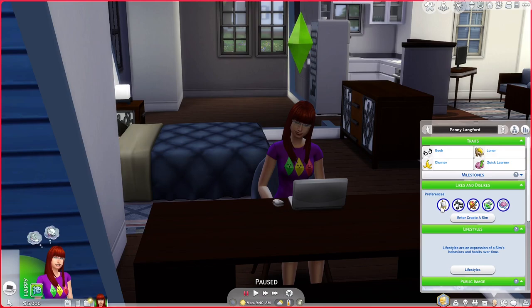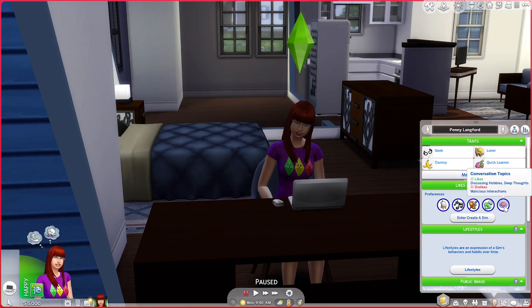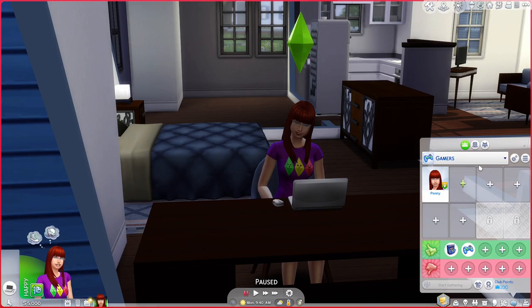Her likes and dislikes: for hobbies and skills, she likes programming and video gaming and dislikes fitness. For music, she likes electronica and s-pop and dislikes spooky music. Her favorite colors are red and blue and she dislikes pink. She dislikes cerebral sims, pet enthusiasts, and ambitionless sims. For conversation topics, she likes discussing hobbies and deep thoughts, and dislikes malicious interactions.